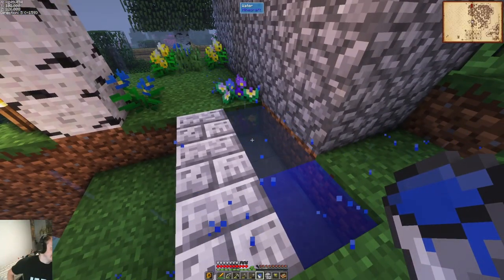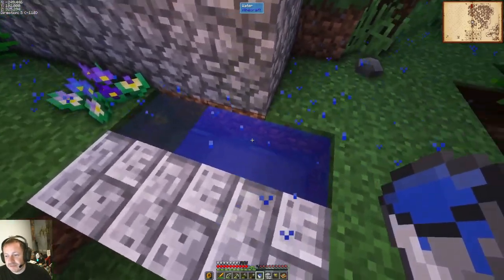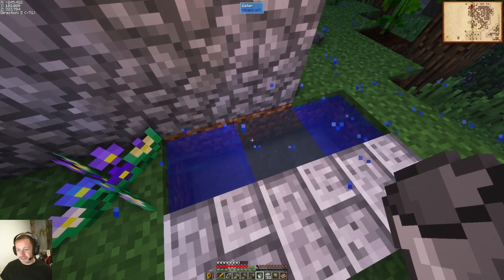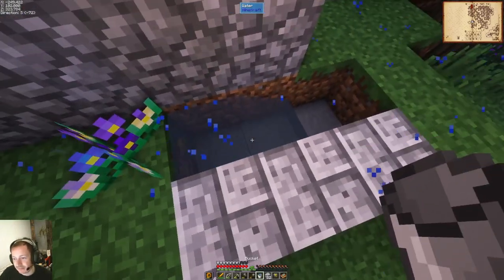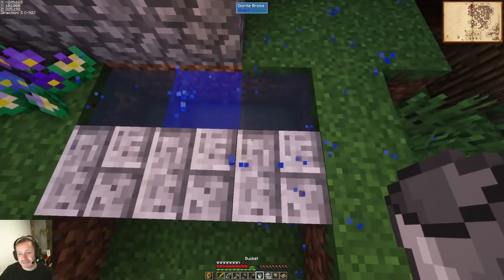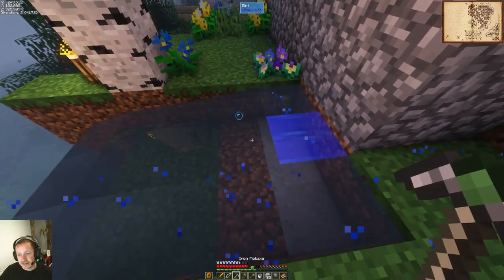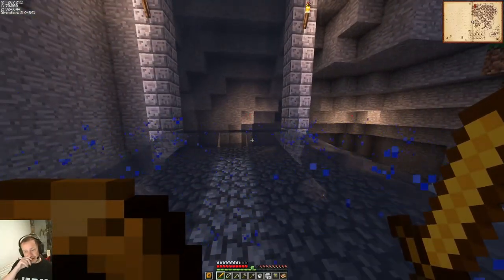What's going on with my aqueducts? That looks correct — I think it's like an infinite source. So now if I take these away... yeah, it should work, I think. Yeah, it's still not working as I would want it to down here.